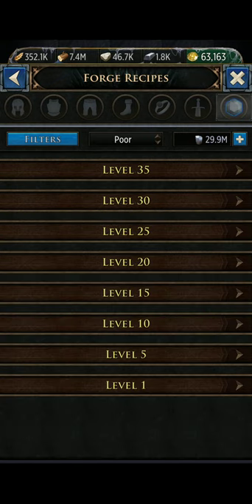But in trinket crafting, it makes you work up the steps. You have to make a level 1 of that trinket to destroy to make a level 5 of that specific trinket, to make a level 10 of that specific trinket.